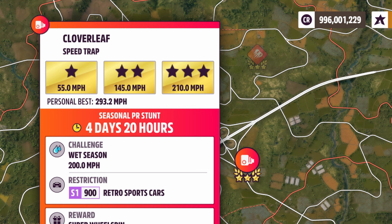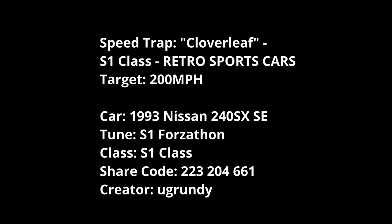Good morning everyone, welcome to Lost Sphinx Gaming — Horizon 5 PR Stunt, Cloverleaf Speed Trap, 200mph, S1 Class Retro Sports Cars. So the Nissan 240SX SE from '93, S1, Force tune by Eugrundi. That'll get this done, no problems.